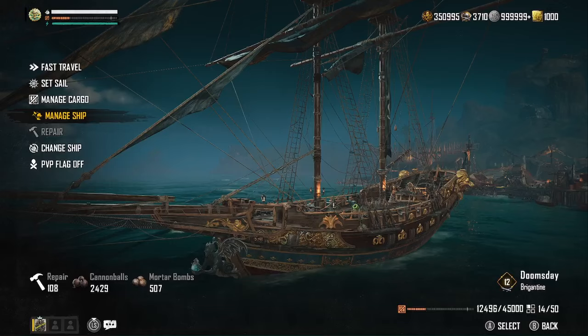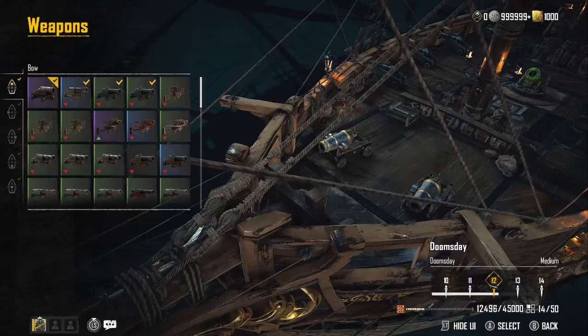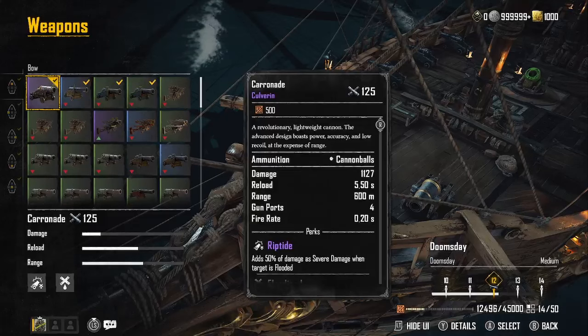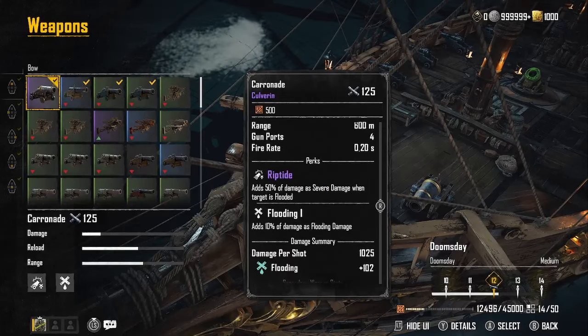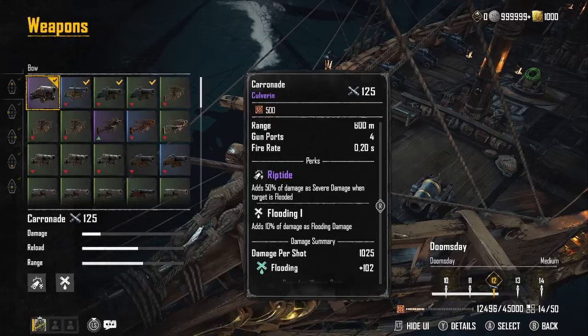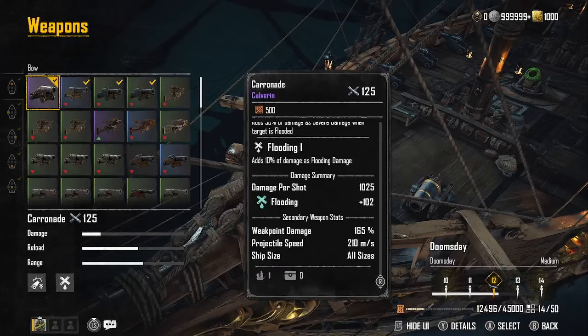For weapons, I wanted something that really adds into that flooding effect. On the front we used the Core Knots — 600-meter range, five-and-a-half-second reload, 1,127 damage. They have the Riptide effect, which adds 50% of damage as severe damage when the target is flooded. Since Bullhorn already applies flooding at 45%, Riptide adds an additional 50% flooded damage plus another 10 flooding on there. That works out to 1,025 damage per shot and 102 flooding.